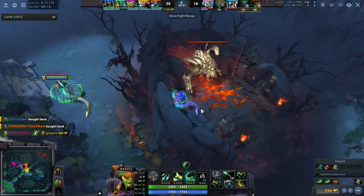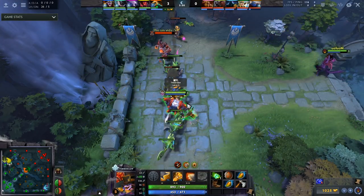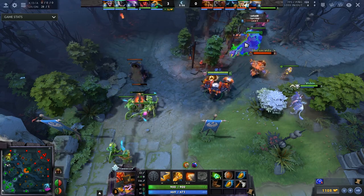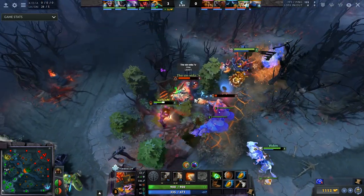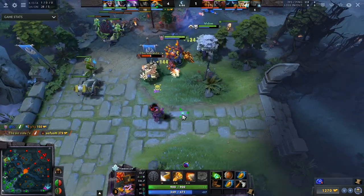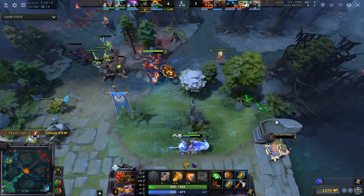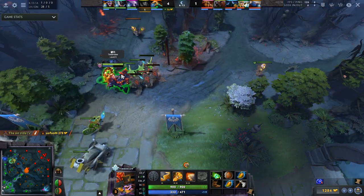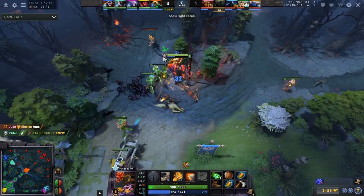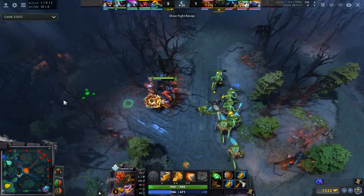Finally, let's get into the offlaners. For offlaners, it gets a bit weird because most offlaners have the capability of fighting early — it's something they're very good at. Once they hit their level 3 and level 5 spikes, they can often dominate many of the safe laners we've talked about. A big greedy offlaner I see is Timbersaw — if he doesn't do well in lane he needs to catch back up, so if you have a Spectre and a Timber both jungling, it's a disaster. Though Timber can play aggressively, so it might not end up being an issue.